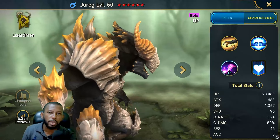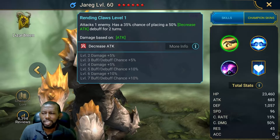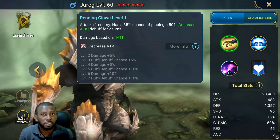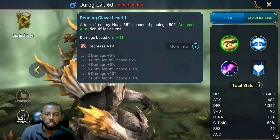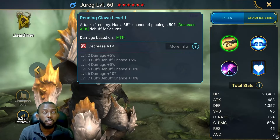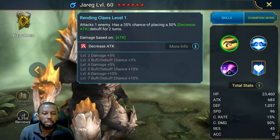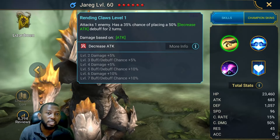He is best known in Raid as the champion that places a decrease attack on his A1. You would think it's 100% the way people hype this decrease attack, but it's not. It's a 35% chance when unbooked, but when you spend books on it, you get an extra 25% chance, which takes it up to 60% chance of landing a decrease attack on the A1.